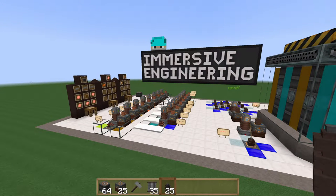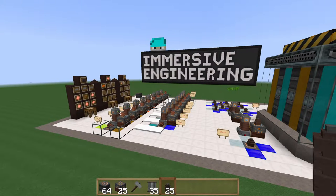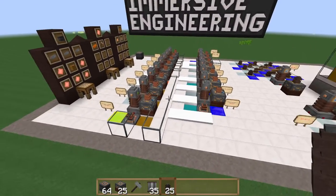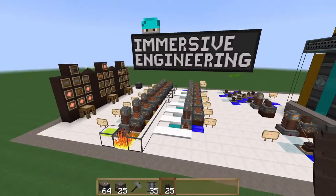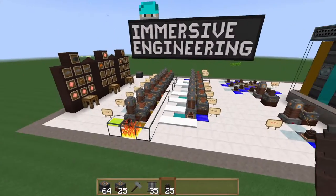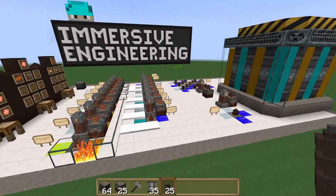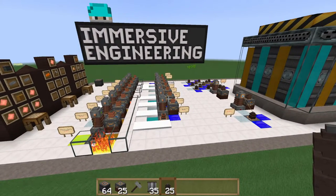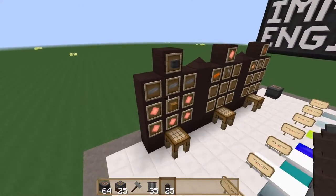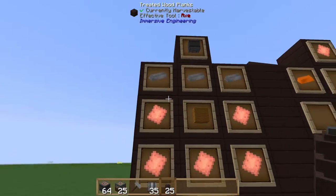Hello everyone, this is Doc Almighty and welcome to tutorial number five of Immersive Engineering, where we're continuing our look at power generation. Today we'll be looking at the thermoelectric generator. There's not a lot to this so it will be a pretty short video, but I wanted to make sure you got a good look at it. A lot of people gloss over this block but there's quite a bit you can do with it and it's pretty cool. Let's take a quick look at how we make it.